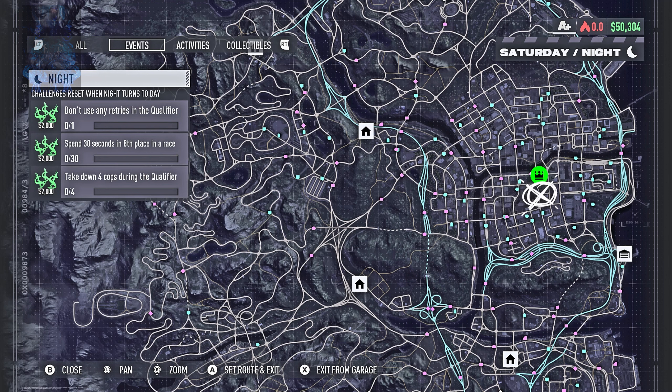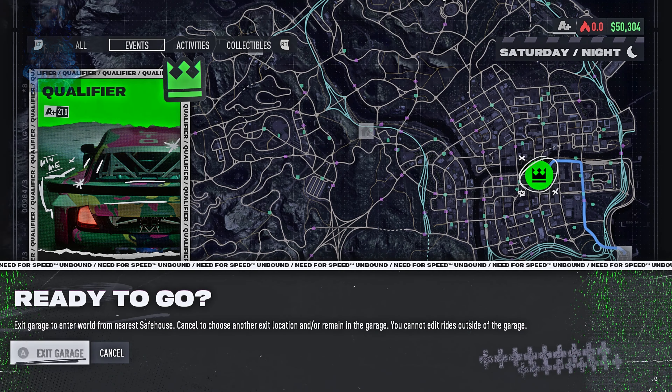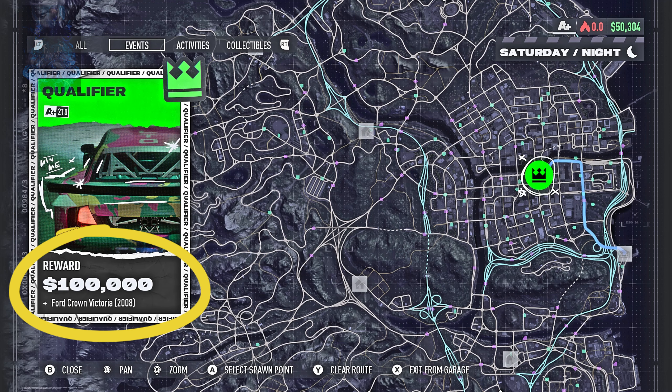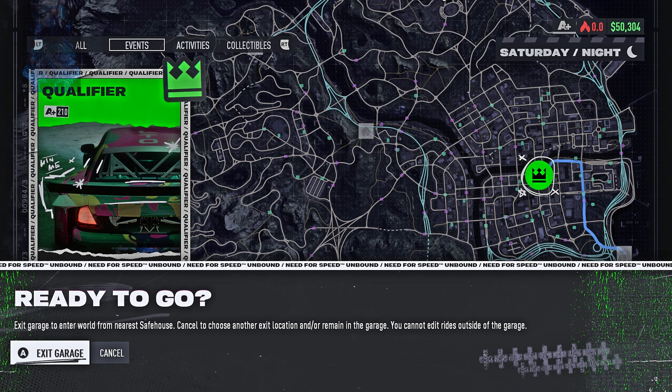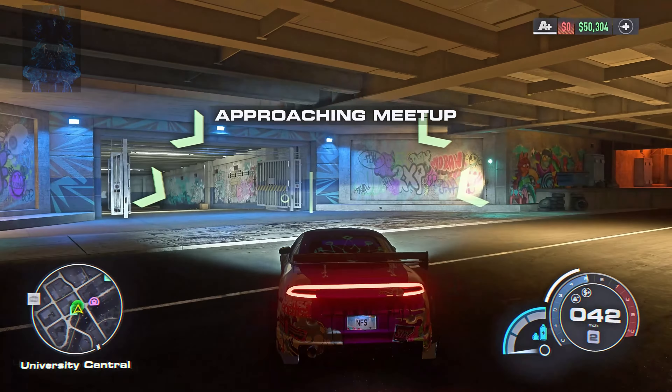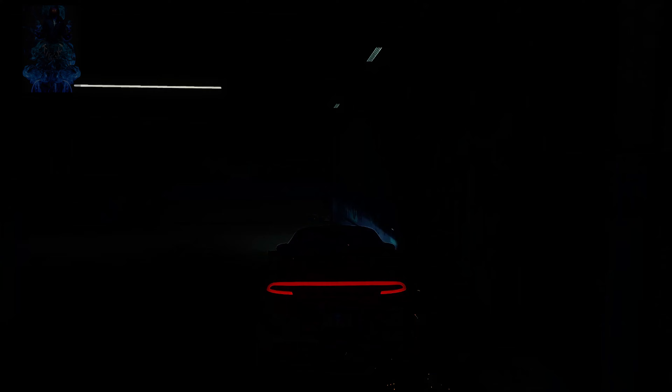Next, head over to the map and select the location. Keep in mind that this will give you a hundred thousand in rewards and it will also give you a car. So exit the garage and make your way over to the location now and we'll begin from right there.